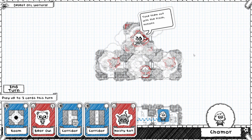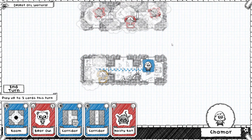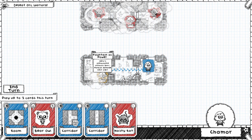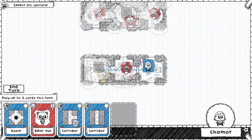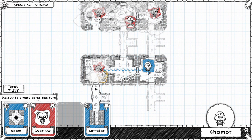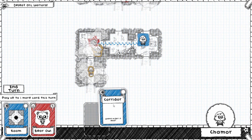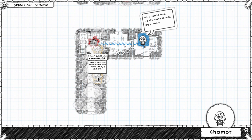Wait a sec — you're from the Guild of Dungeoneering? Haven't you heard of us? We're pretty great. We see a Fountain of Power — heroes on unblockable attacks gain one magical damage next fight. That's not bad. I think we'll put a Nasty Rat right there and build down this way.